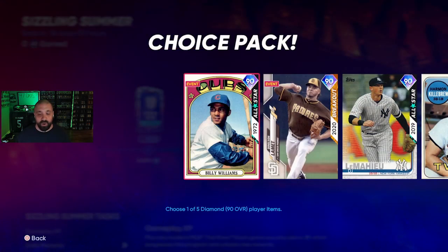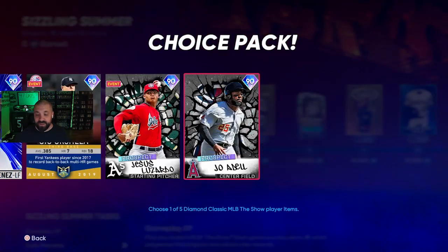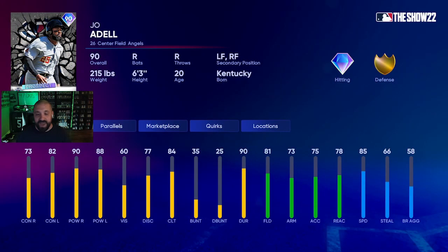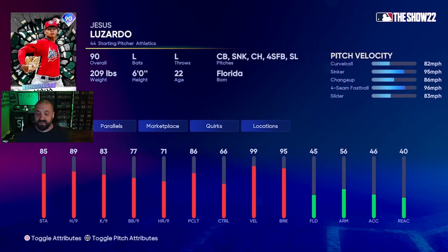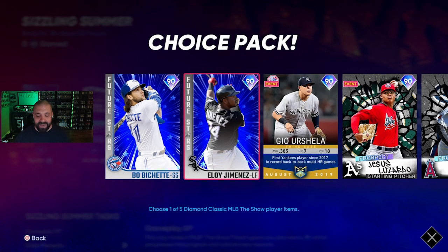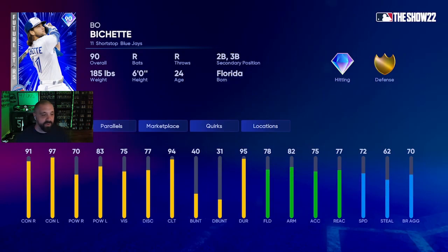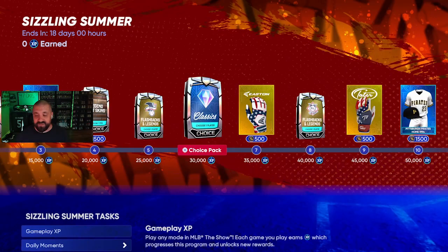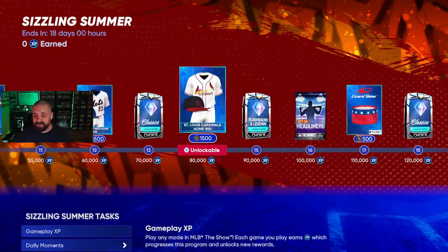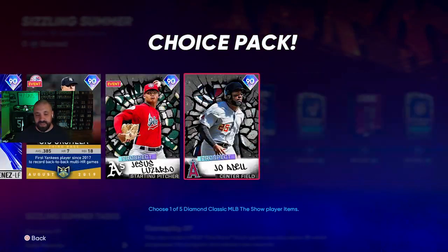There's also the Classics pack — five players total and you can earn it up to three times, getting three out of the five. We have Joe Adell, Jesus Lazaro, Yerlan Yerlan — definitely killed that name — Eloy Jimenez, left fielder for the White Sox, and Bo Bichette, 90 overall diamond for the Blue Jays. You get three out of these five, and you'll earn this pack a total of three times through the program.